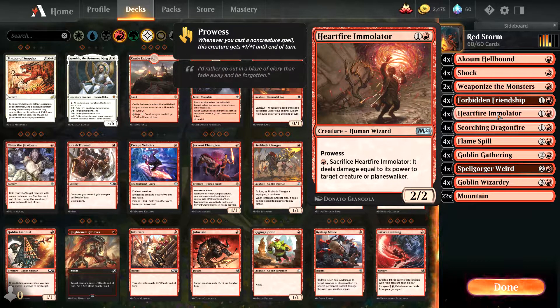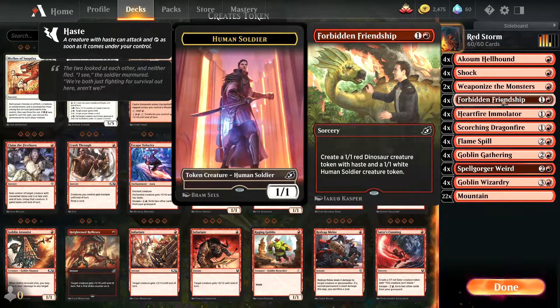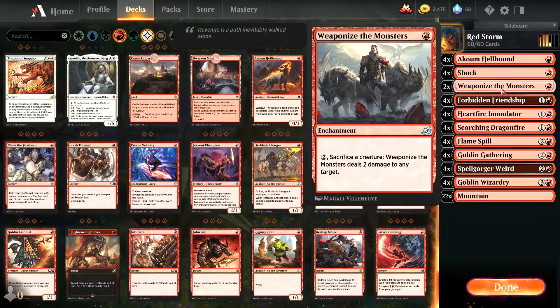This Hardfire Emulator — I love this card, especially on the third turn after you've cast another instant or sorcery spell and you're swinging for three. Forbidden Friendship is great for getting a couple of little creatures out quickly. Weaponize the Monsters is a great game ender and helps take out larger creatures that your smaller creatures can't handle.